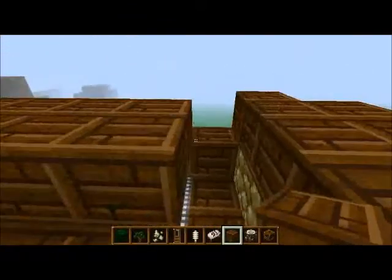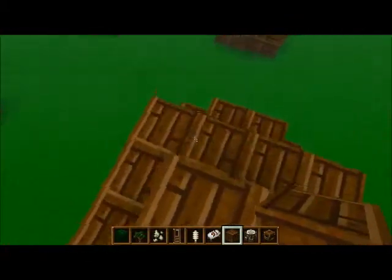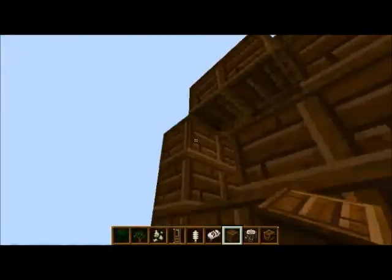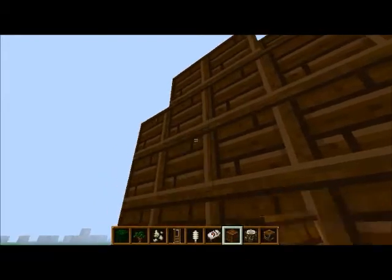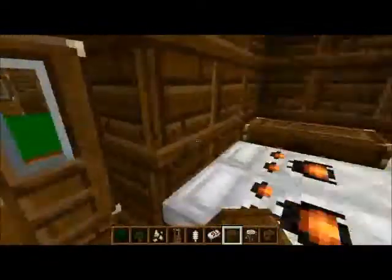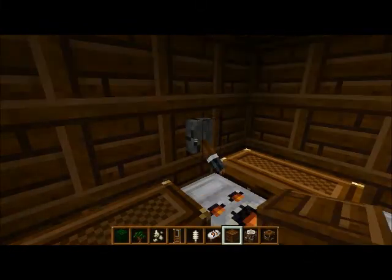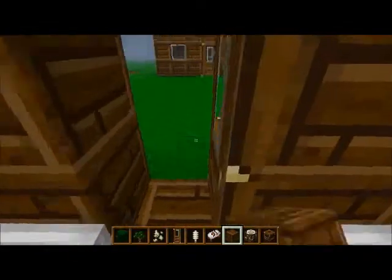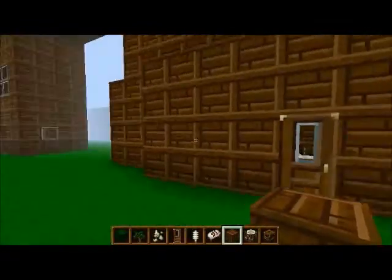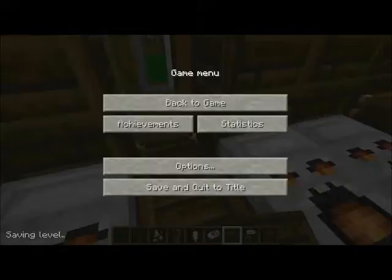Again, I'll also show a tutorial on how to make both the houses — that one and this one — but that's not going to be until later. But again, this is a pretty cool trick. It's just pretty cool because you can even see the lighting difference. It's just so awesome, and I really like this. Thanks for watching. See you guys.